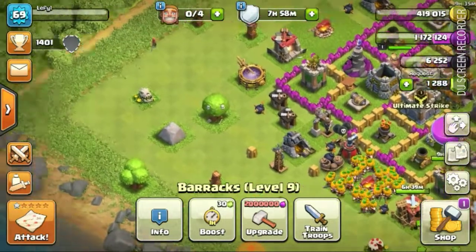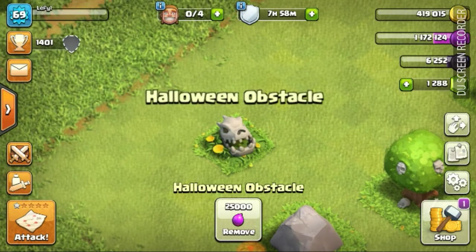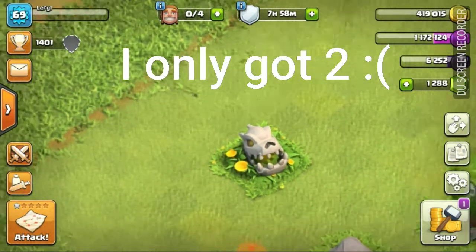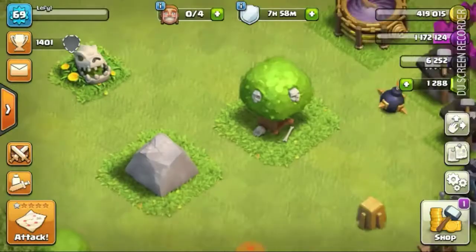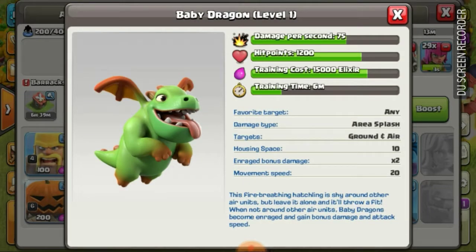We also got a new Halloween obstacle. It's called the Halloween obstacle, but it looks like a baby dragon head. If we go into our barracks and look in here, it pretty much has the same skull as a baby dragon.